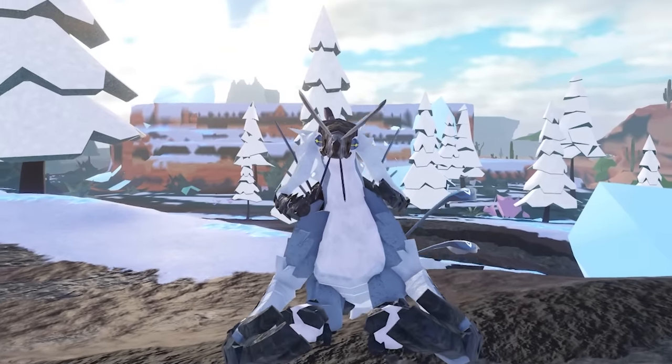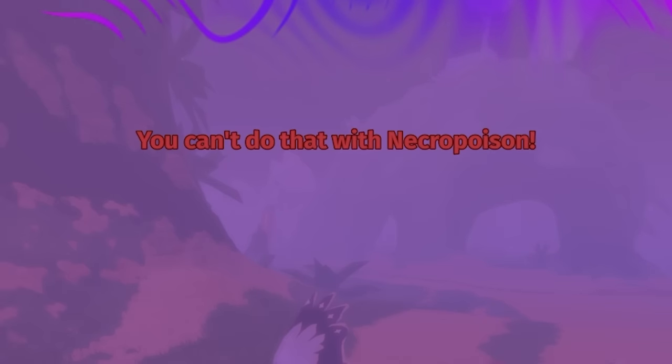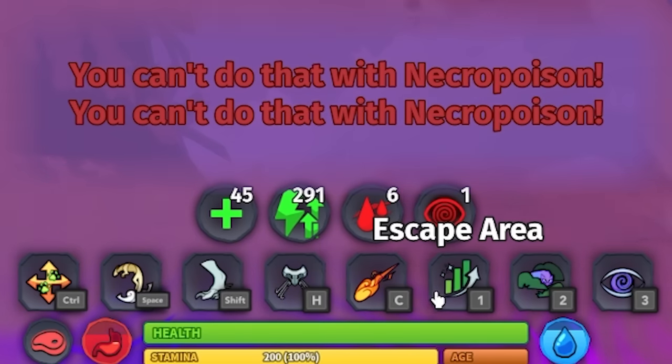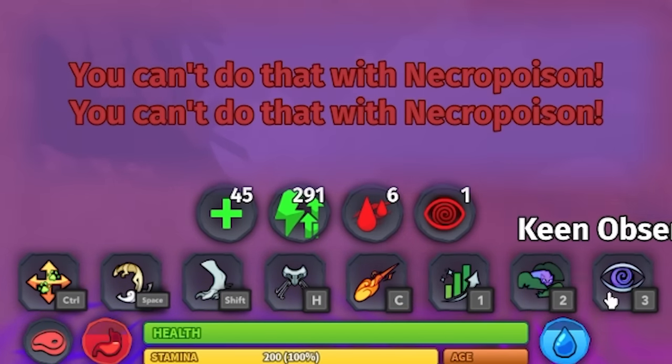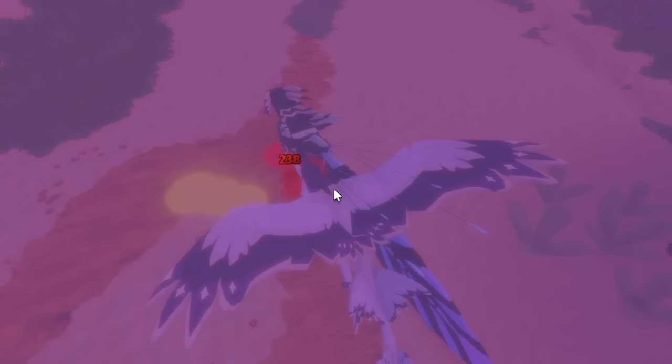Number 17. It's not much of a trick, but it's still useful to know. If you contract necro poison, it disables all of your abilities — breath, ambush, everything besides your basic set of abilities like strafe, sprint, or sniff. Keep this in mind when fighting a creature that gives necro poison.